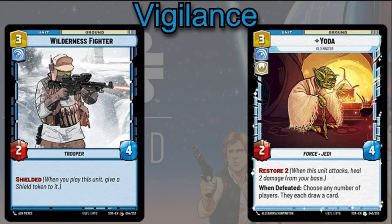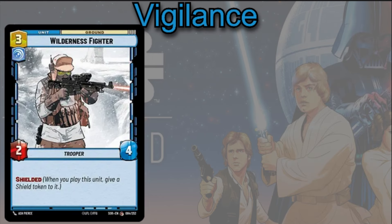Then you also have the Wilderness Fighter — 3-cost 2/4 with Shielded, so when it comes into play it gets a Shield Token. If you play it with Chewbacca's ability, this is one of the best cards to use, because it's going to come in with a Shield Token and Sentinel, making it a very defensive body on the field that your opponent is going to have to deal with.